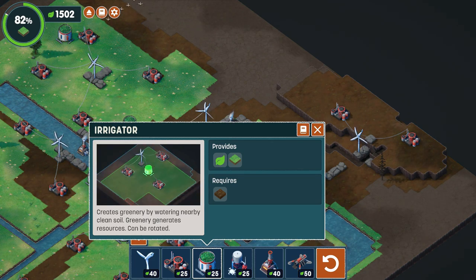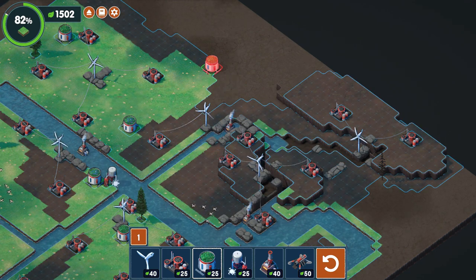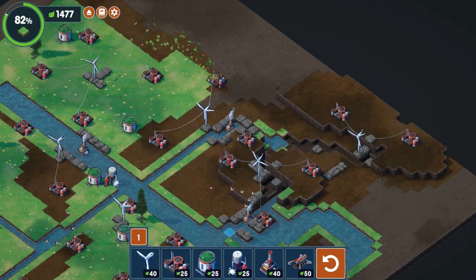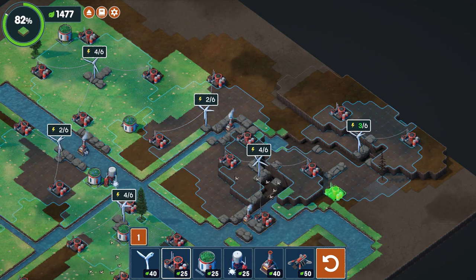Terra Nil is a city builder and strategy game, while also being very relaxing. It gives you goals to aim for and shows you how to restore everything into a beautiful lush green landscape of grass, seeing animals, other creatures, and many other things to explore.